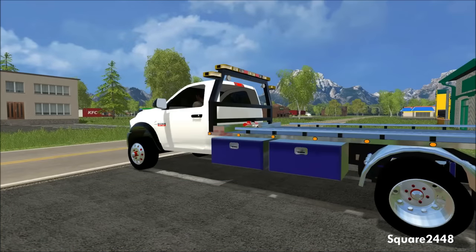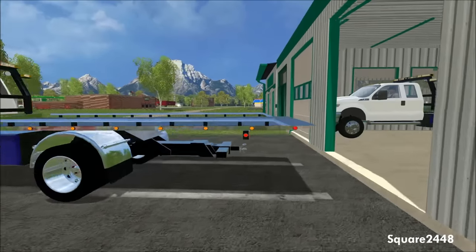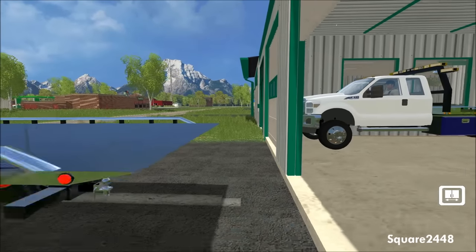What's up guys, this is Square 24 Foot 8 with a Farming Simulator 2015 heavy rescue video. Today we will be en route to a tow truck accident where a car hit a traffic light, the tow truck went to help, and then a car speeding crashed into the tow truck. We'll have to tow back all three vehicles involved — and this was by request — so let's take this RAM 5500 wrecker out today.